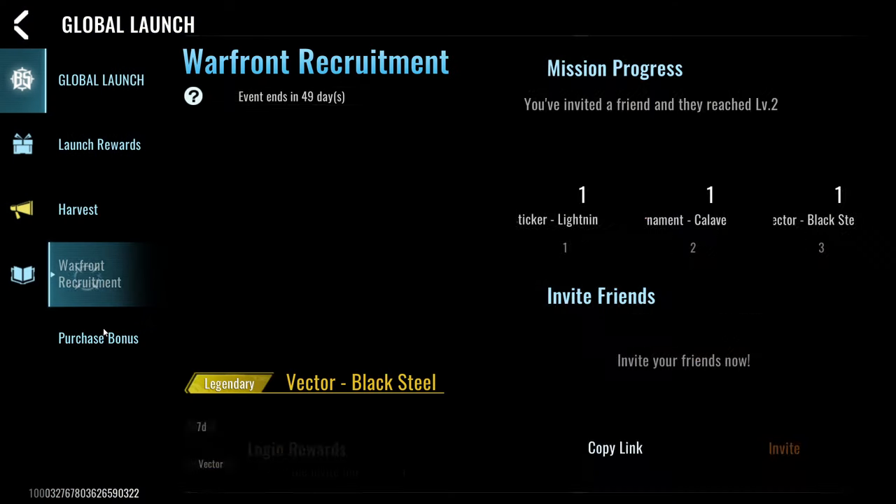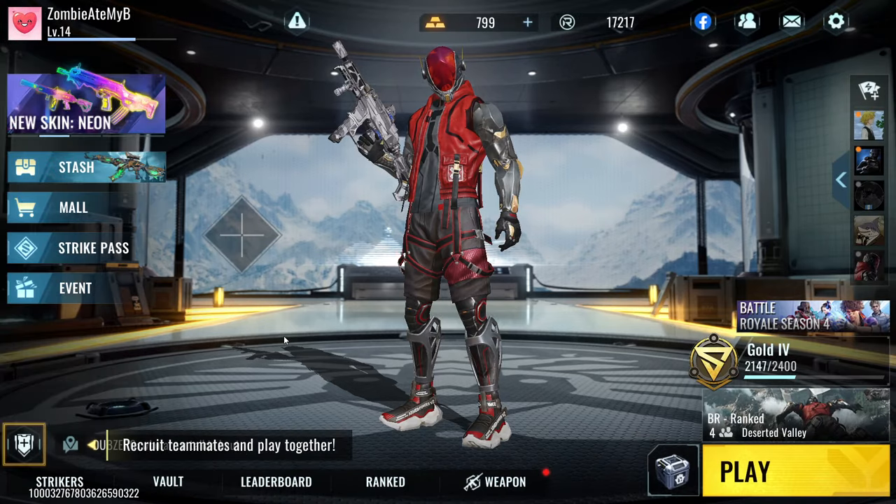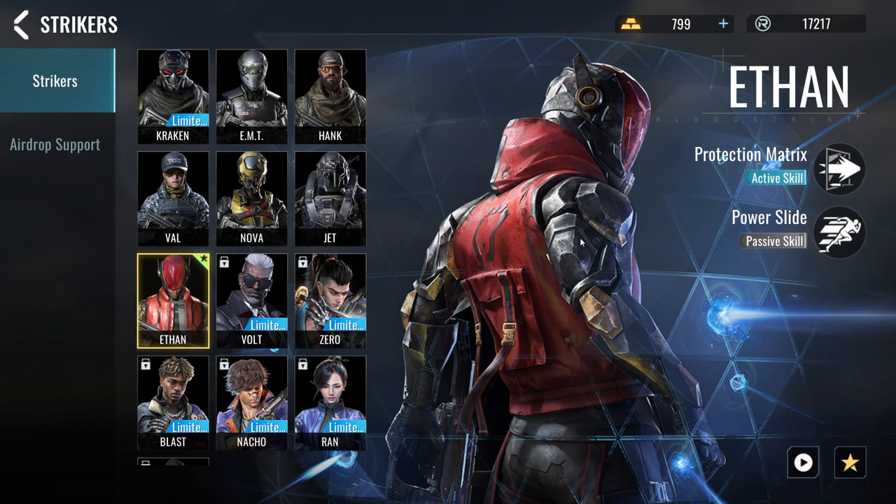There's a lot of stuff in the game right now. You have Strikers, which are like characters with abilities, similar to Free Fire. My favorite at the moment is Ethan, because BloodStrike is very movement-focused and Ethan is a movement-type character. He has a deployable shield that bullets can't penetrate from his side, though enemies can still break it. BloodStrike is very heavy on movement — you're getting shot from all sides, people are sliding and doing parkour-type movements to kill you.